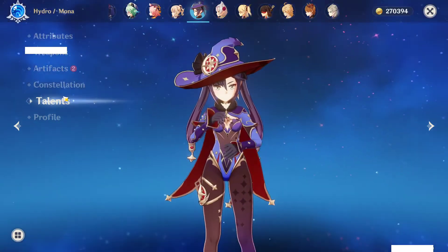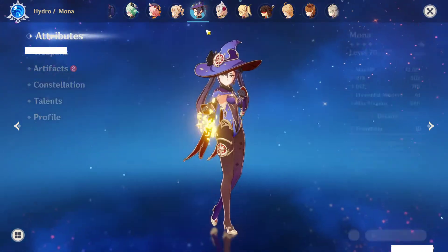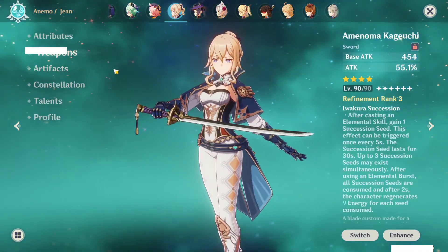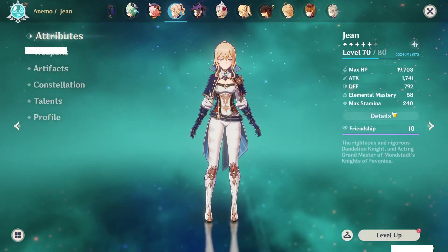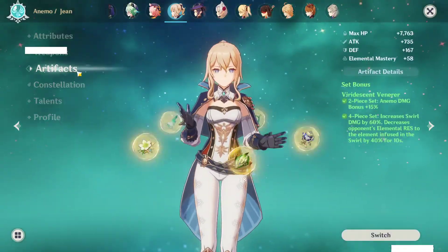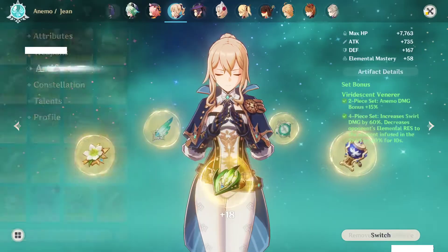Mona — I was building this character for a bit because I was on major copium. Not that the character is bad, I just haven't used her. Jean — I really like Jean. She's running the Inazuma Sword and is on the full Viridescent Venerer set. No constellations — I don't have constellations on any of these 5-stars besides Keqing. She's got a solid build. Obviously I would want more crit damage, but you gotta work with what you got.